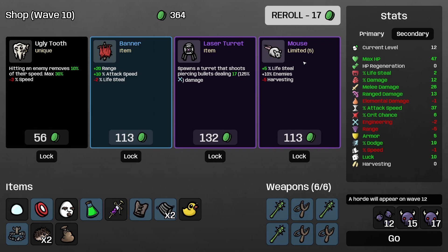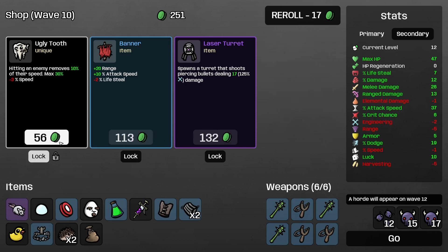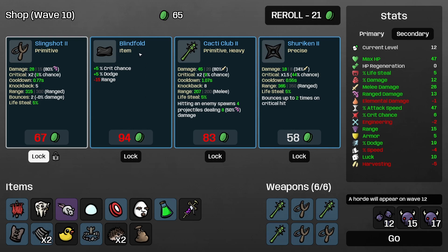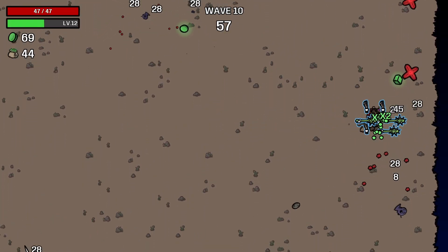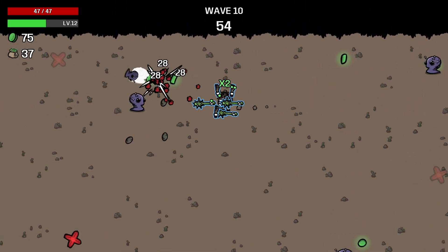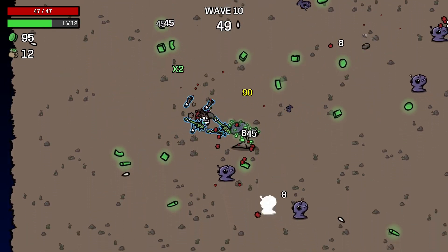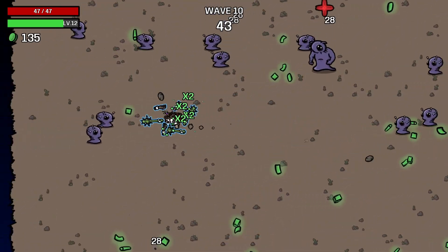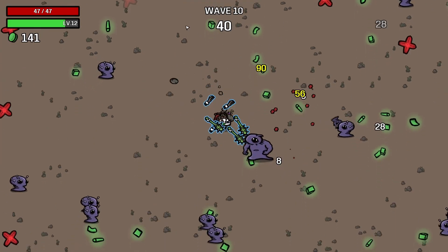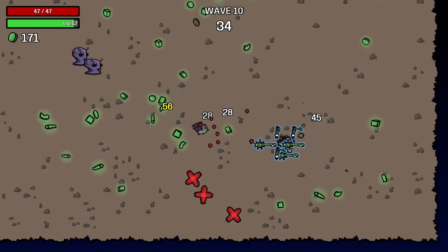I'll take lens — lens seems good. We'll go for a mouse. Mouse gives us 5% lifesteal and gives us more enemies. More enemies might be good for us — it's more things for our thorns to hit, our slingshots to hit, gives us more materials, which means we can build more defensively if we wanted to. I think at the moment the way we're feeling it's probably worthwhile still.